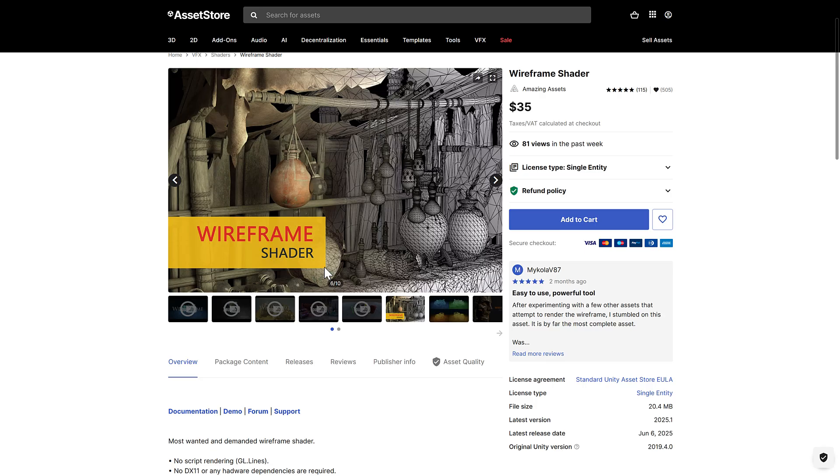Then we've got the Wireframe Shader. Super straightforward — it's a shader that draws wireframes on objects. It's something I actually end up using quite a lot, often for rendering thumbnails where I want to showcase a wireframe alongside a normal render. So if you need to render wireframes inside of your running game, Wireframe Shader does exactly that.